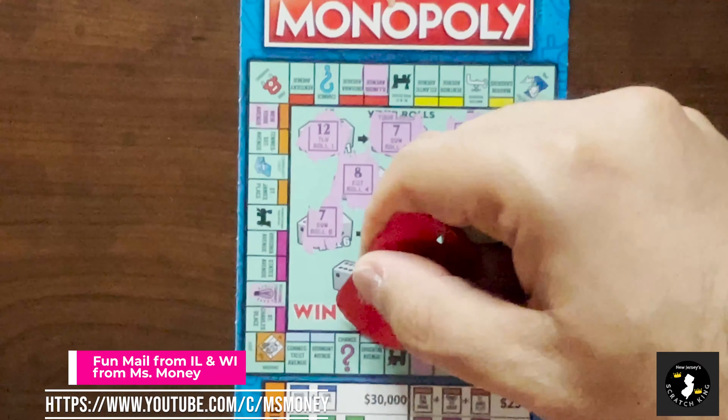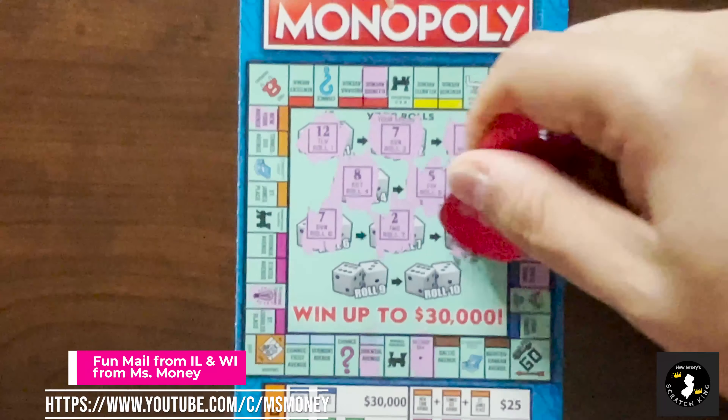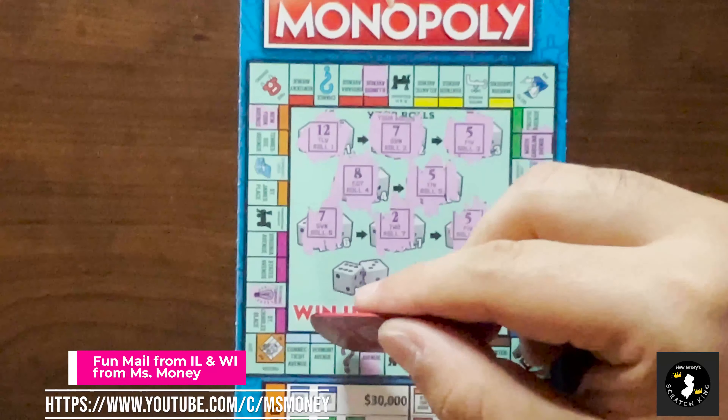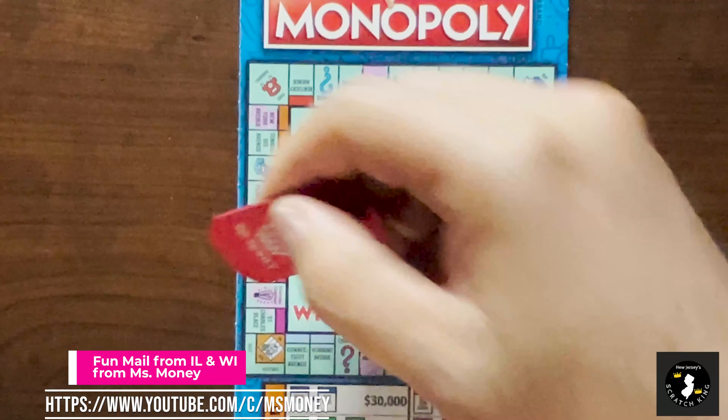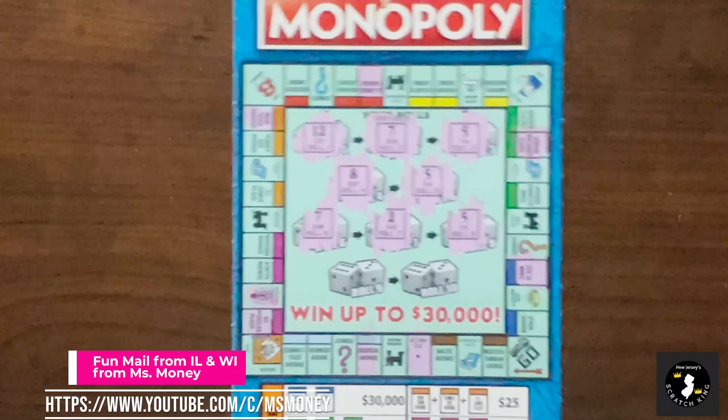Roll 7 is a 2. Roll 8 is a 5 - 1, 2, 3, 4, 5. Ooh, I got a St. Charles Place. Hopefully you guys can see, it's pretty simple.